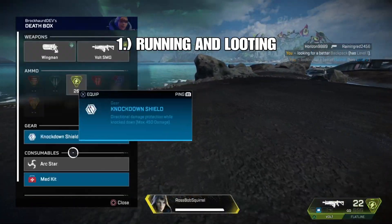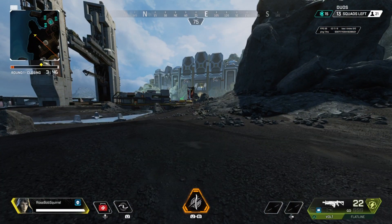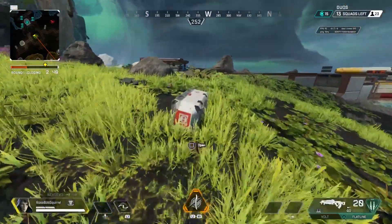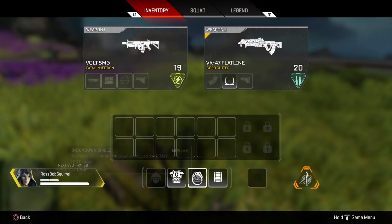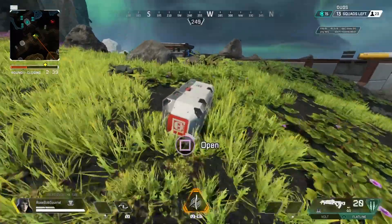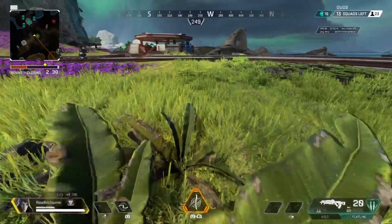Essentially what you will be doing is running right next to the death box and looting it as you continue to run. In order to do this you have to ensure auto sprint is enabled in your settings. Once you have that set, run past the box and hold down the interact button, making sure you are keeping your cursor over the box long enough for it to open. From here you should still be running forward, giving you a short window to grab your loot.